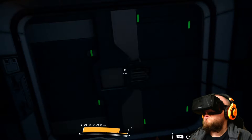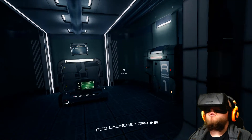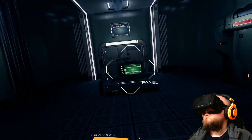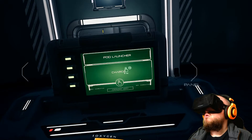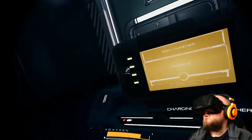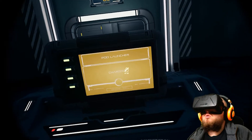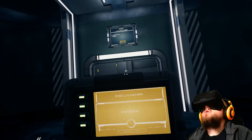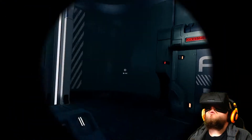Scanning environment, emergency bay status update. Launcher offline. Charging pod launcher — turn on second generator for full charge. I guess we need to turn on a generator.